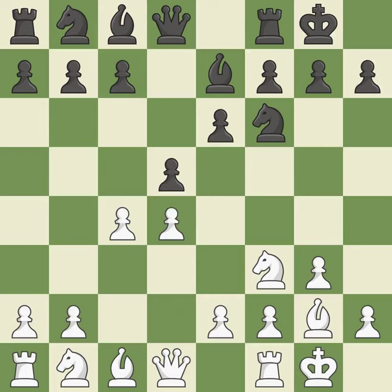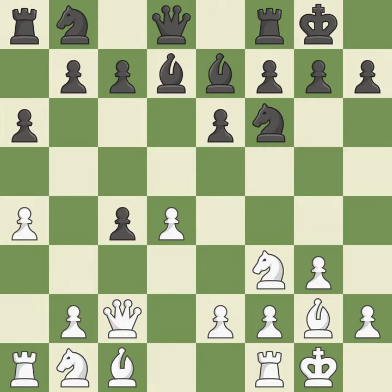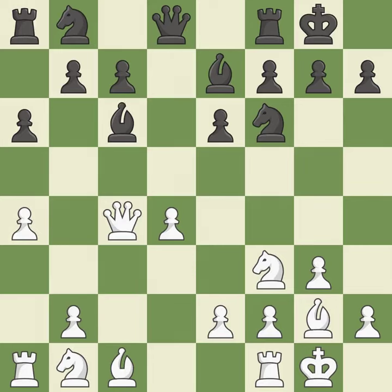d4 gains space in the center, prepares to develop the dark-squared bishop, and controls the squares e5 and c5. This makes winning a pawn a possibility. A bishop moves out of its beginning square and into the action. That was a free pawn. This moves the bishop to a better location, allowing it to control more squares.